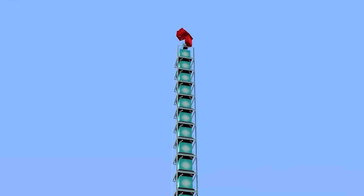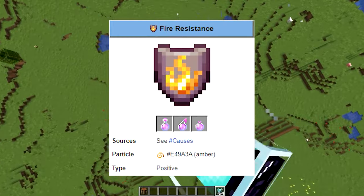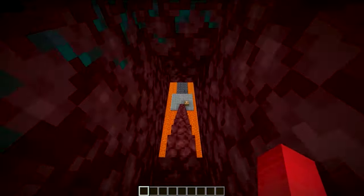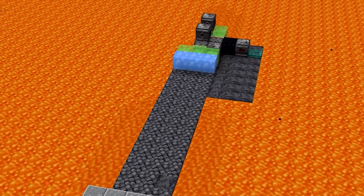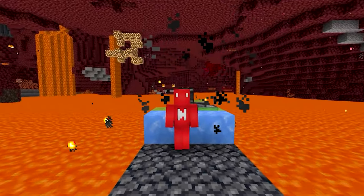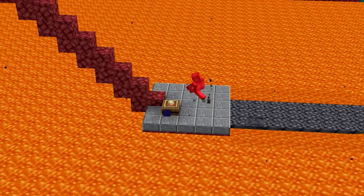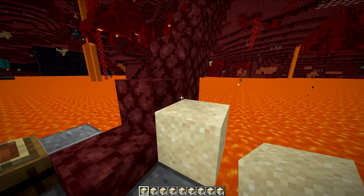Unfortunately, even with all the beacons in the world, you're still not gonna be able to get fire resistance, which makes certain parts of the nether still off limits. However, if you wanna get rid of those lava lake issues, all you have to do is basalt or drain the nether. By rubbing ice across the lava lakes, you can completely safeguard them and make bridges. Or if you really wanna do the job right, drain the entire nether using gravity blocks.